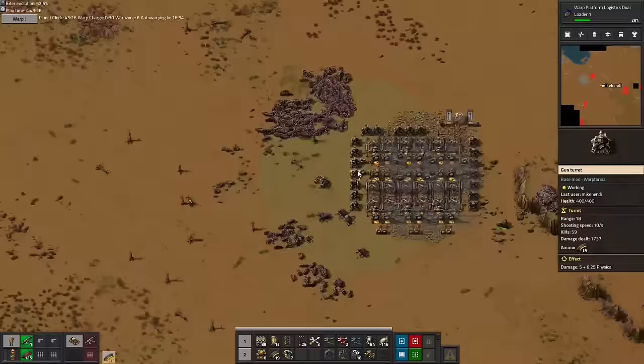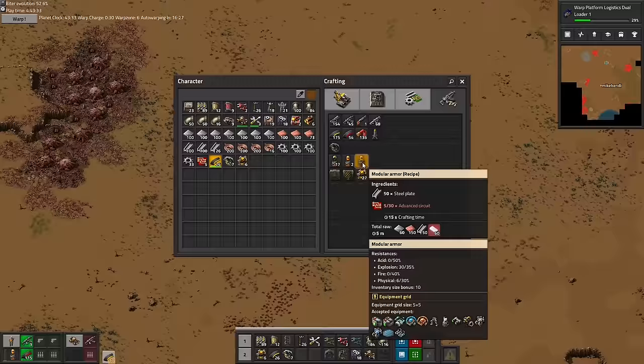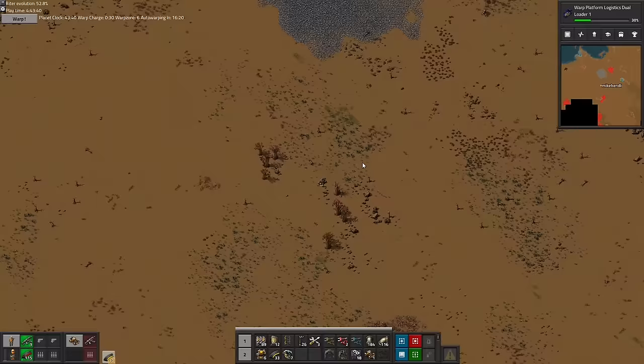Well, I guess big biters are nothing to worry about. Everything is fine, as playing Mike seems to indicate he wants to go hunting loot chests for red chips to make the modular armor. Really, mate? At this time? Well, go ahead, I guess. I'll be watching from the safety of the sidelines.